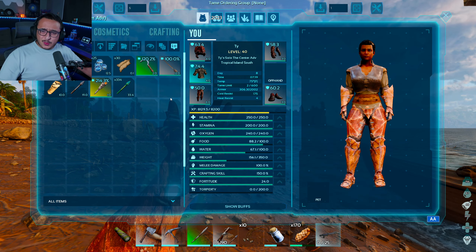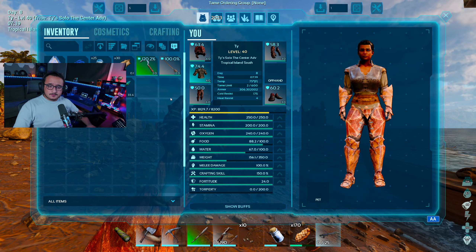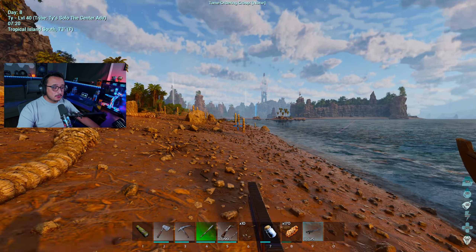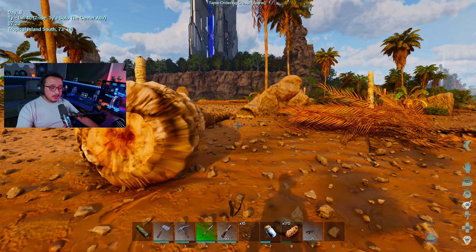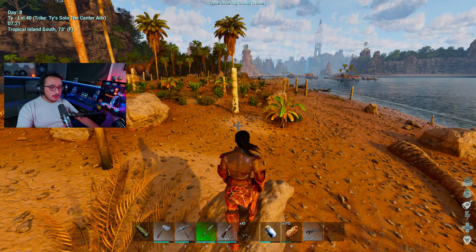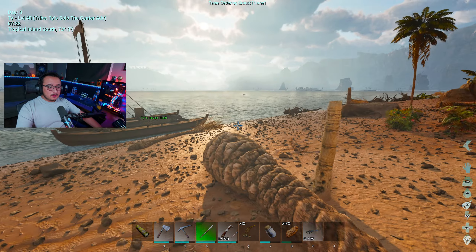I also fixed the hammer angle so it's not too large. And I changed my dino taming speed to three — I had wild dino tame speed at two, now it's at three — just because I was looking and I want to see my berry gatherer this episode.